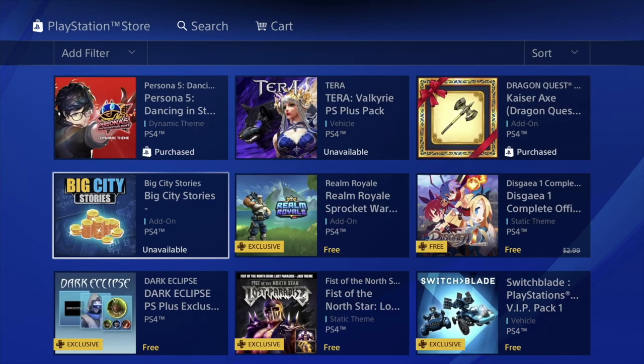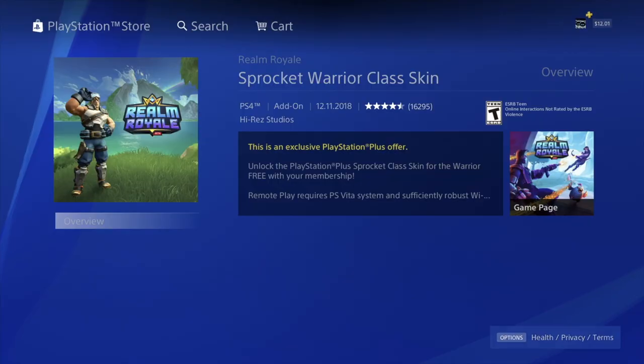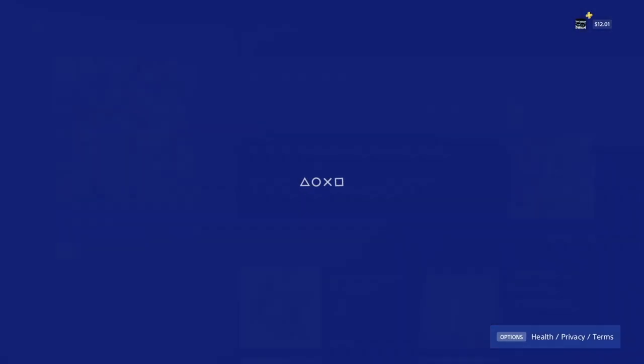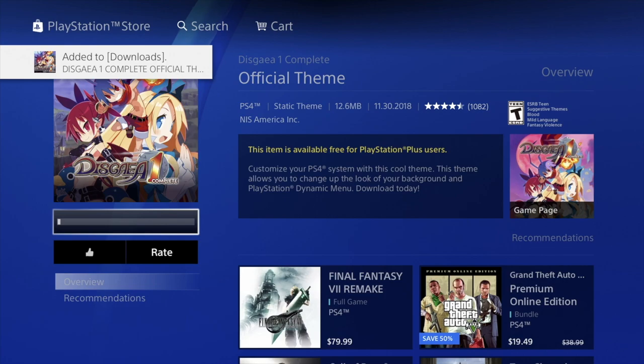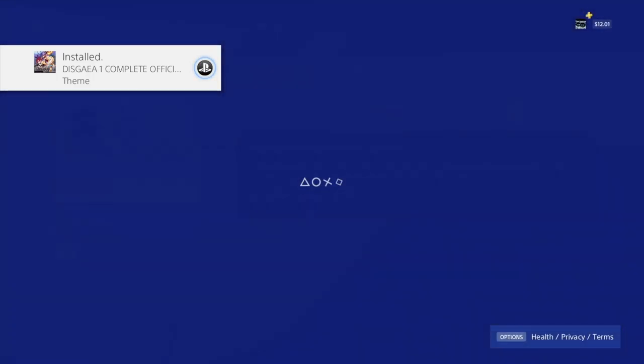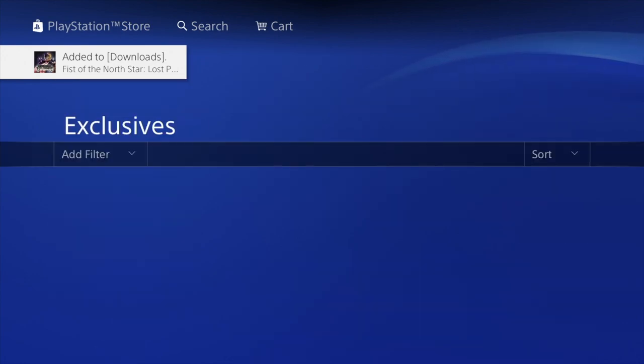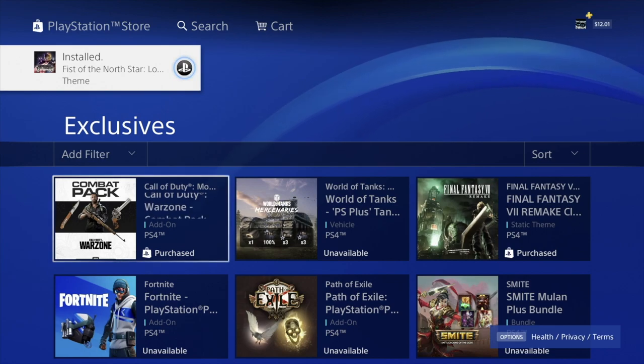As long as you guys don't see a price or any amount being charged, it should just be free. All these things are included with your PS Plus membership, so we don't have to worry about purchasing anything — this is 100% free. Any themes we can edit and remove later if you don't want them, but they download pretty fast since they're only a couple megabytes. I do have a separate video showing how to apply themes, remove themes, and even make your own custom theme for your PlayStation.